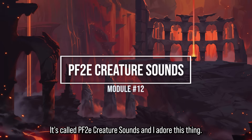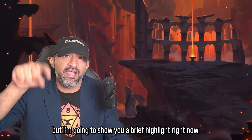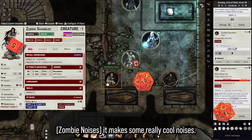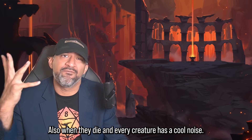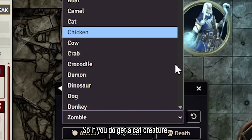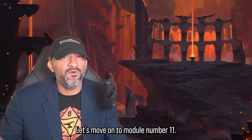Module 12: PF2e Creature Sounds — I adore this module. If you want to see more examples, I have a full dedicated video on it. As a quick highlight: when a zombie attacks Veleros it makes really cool noises, same when it gets hurt or when it dies. Every creature has its own sound. You can select any creature from the list and it usually auto-populates, so if you get a cat creature it'll automatically use cat noises.